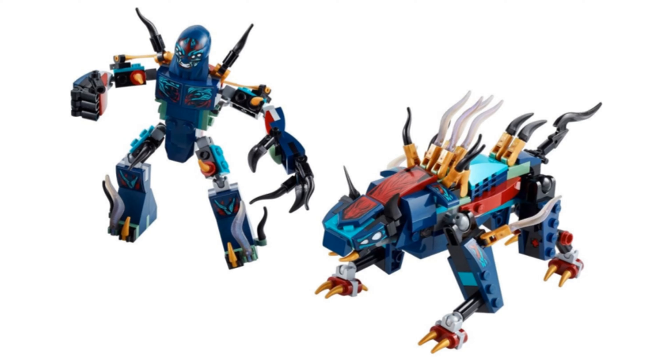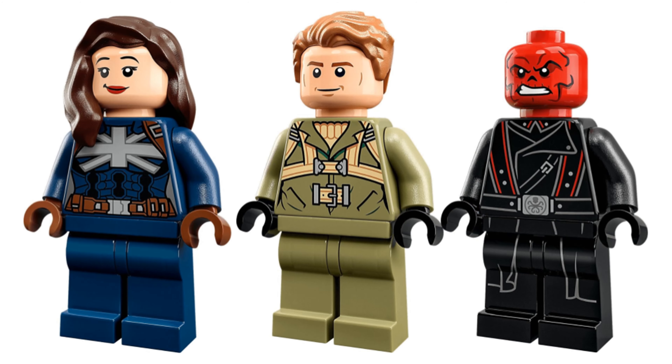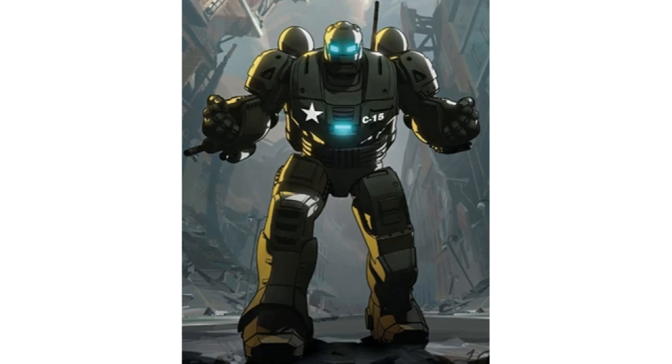Number 13 is Captain Carter and the Hydra Stomper, the first of the What If sets. It comes with three minifigures: Captain Carter in her stealth suit, Steve Rogers, and Red Skull. The Hydra Stomper is another Iron Man mech-like build with stud shooters on its arms. It's alright, but the main problem is that the green color is way too bright compared to the show.